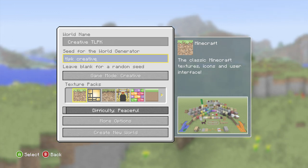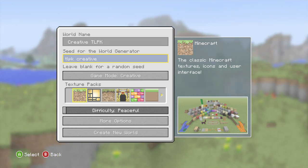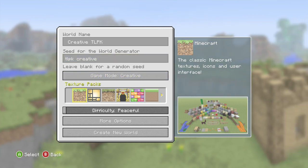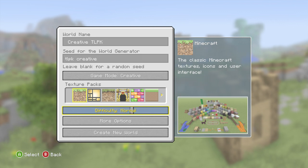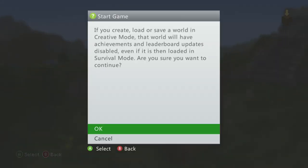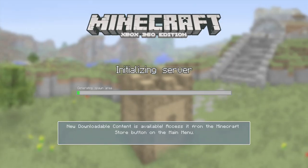The seed's TLPK Creative — I'll put the official seed in the description below. It's going to be on Creative, and we'll put it on peaceful. Today I've made up my mind what we're going to be building.